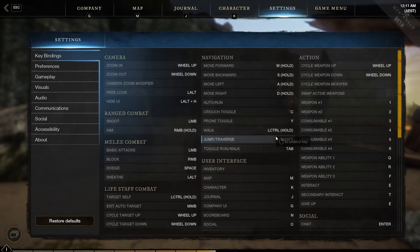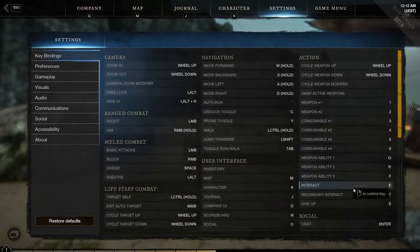You want to have toggle run somewhere close because you're going to do a lot of running. Abilities are currently on Q, R, and F, and I think that's a decent layout for the WASD layout — keep them somewhere near you. You can swap interact and Weapon Ability 3 depending on how you prefer that layout. You want to have all these very close to your movement bindings in order to use them effectively, with your secondary interact and everything else on the left side of the keyboard.